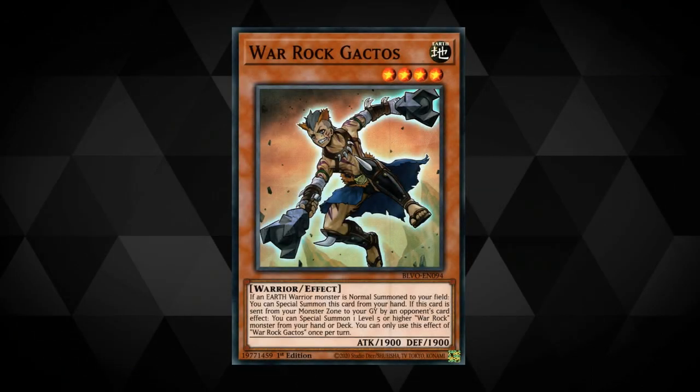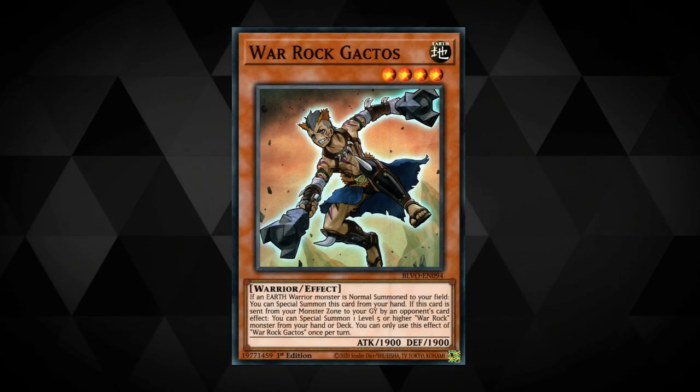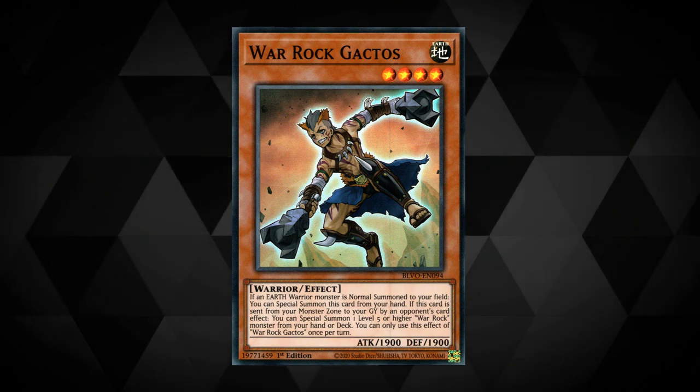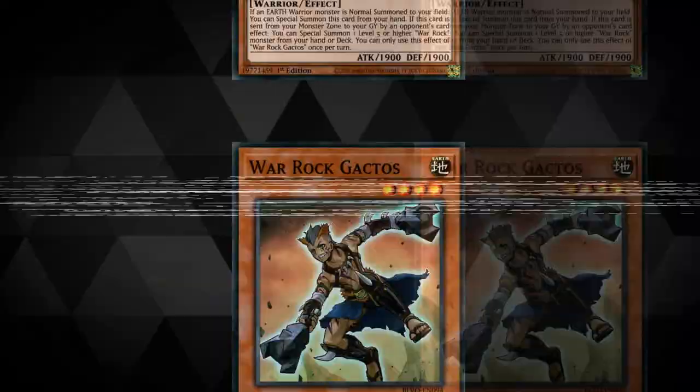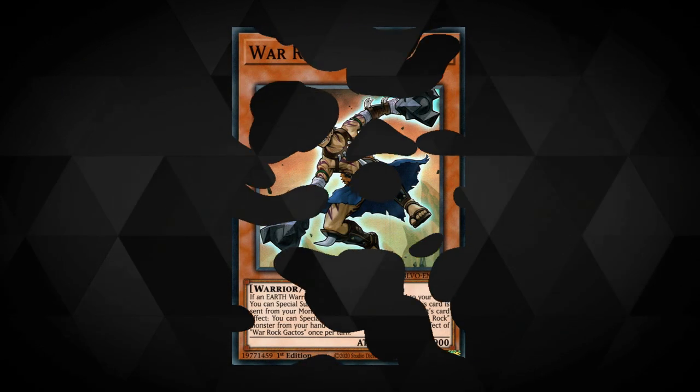War Rock Gaktos: if an Earth warrior is normal summoned you can special summon this card from your hand. If it's sent from your monster zone to the graveyard by an opponent's card effect you can special summon a level 5 or higher War Rock from your hand or deck. This effect is a hard once per turn.